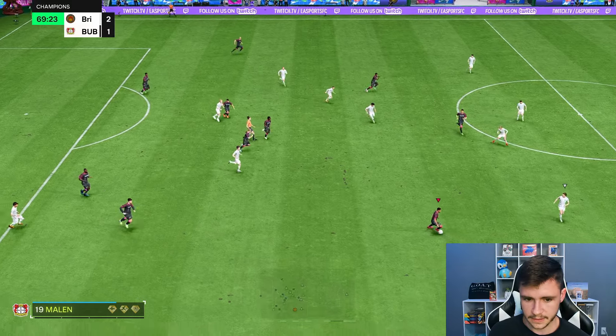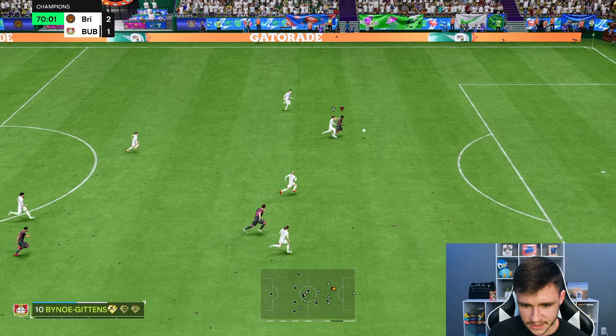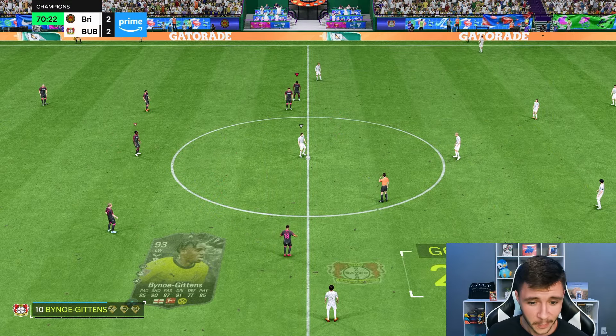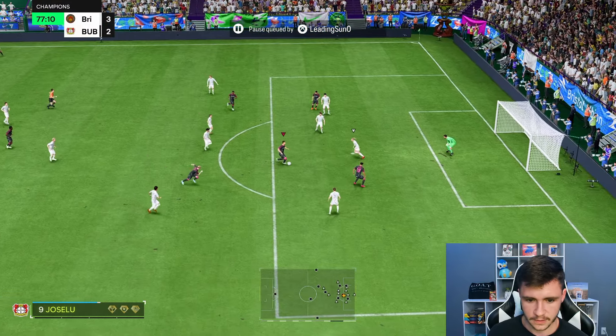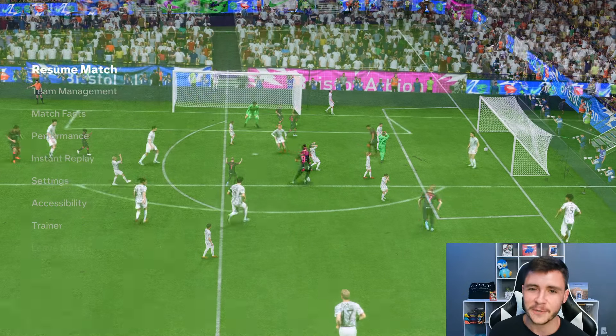Switching it into Malen and timing the over-the-top through ball. Odegaard — what a ball — Bino Gittens, good touch. Going near post — that's nice. Good physicality right there to hold off the center back as well — we needed that. Bino Gittens drills it through the middle — I'll take that as an assist. Good pass right there, showing a bit of a playmaker role.